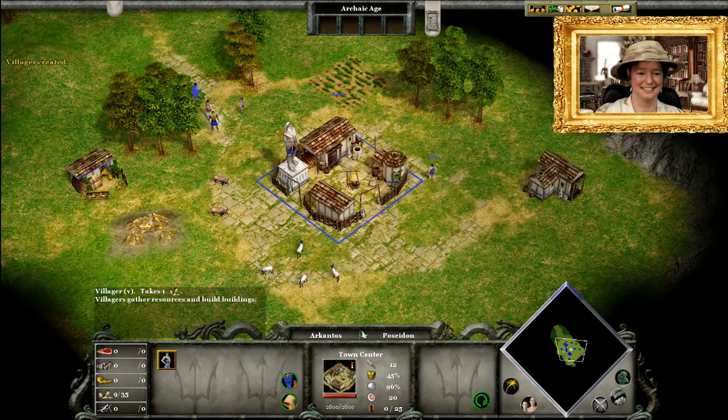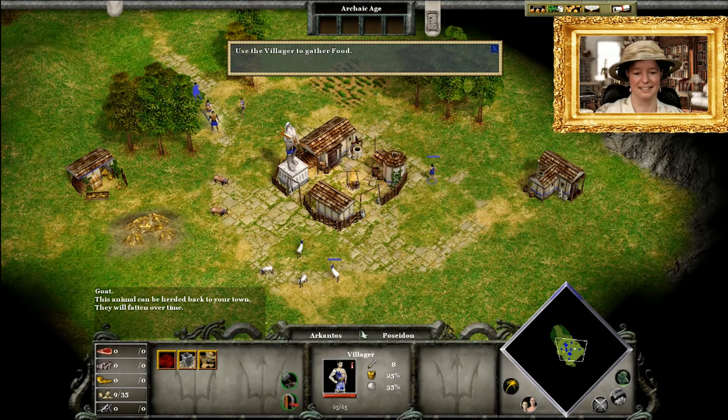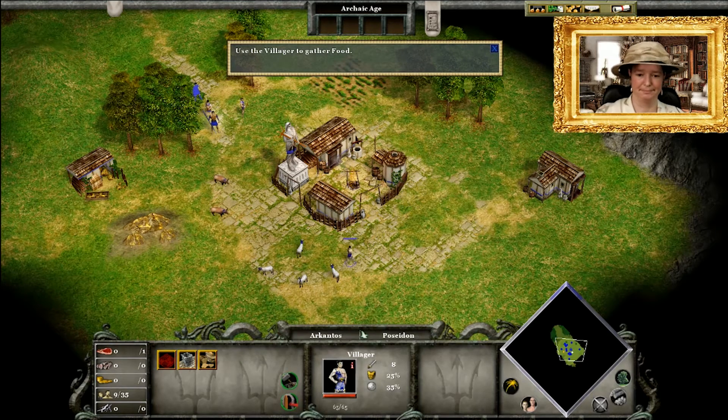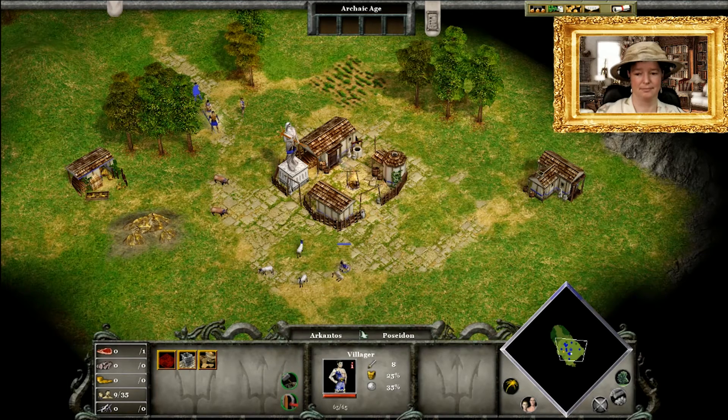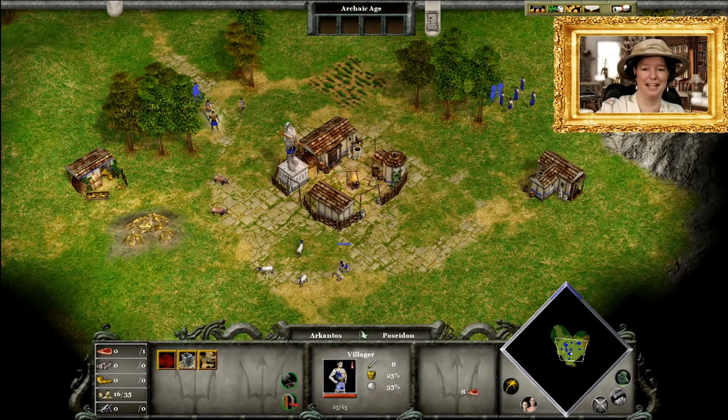To gather resources, left-click on a villager to select him, then right-click on the resource. For example, the flashing goats are a good source of food. Right-click one of the goats and the villager will gather food until he has a full load, then return to the town center to drop it off. The villager will continue gathering food until you tell him to stop or he runs out of goats. Additional villagers have come to help gather resources.